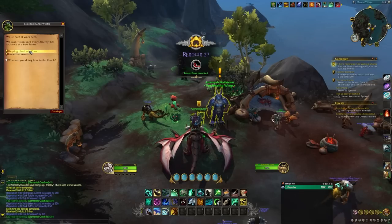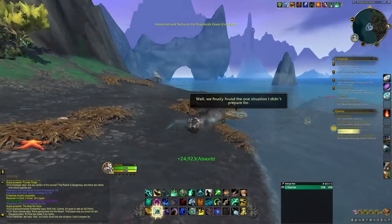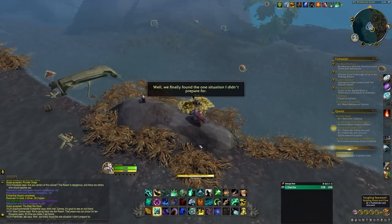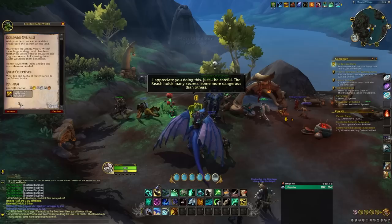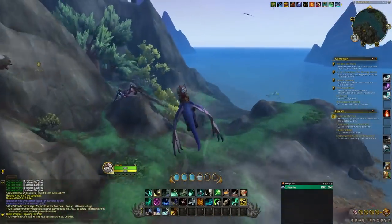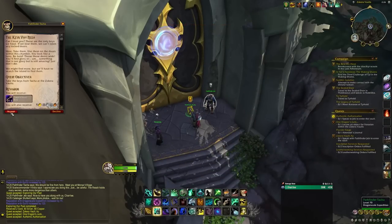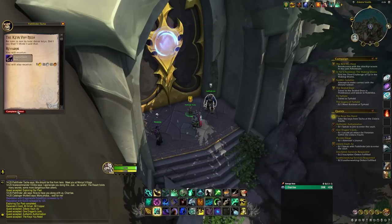To access the vaults there is a short quest line that you'll get early on when entering the Forbidden Reach that involves rescuing a couple of Dragon Scale expedition members, Jeb and Tatcha, and then heading over to the vault entrance where they will have quests to explore the vaults. As part of these intro quests you will receive 6 vault keys to get you started with opening the doors inside.